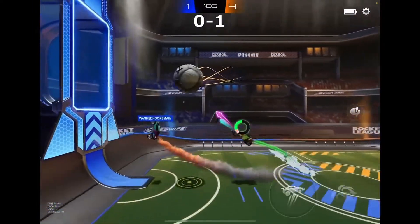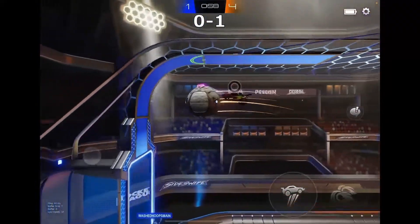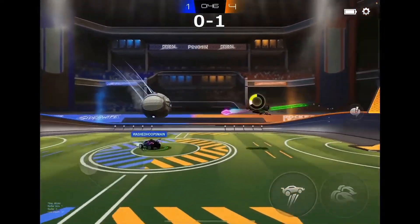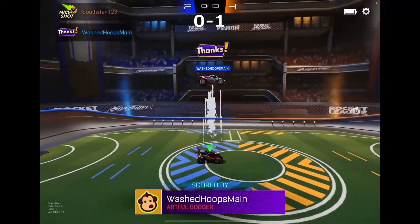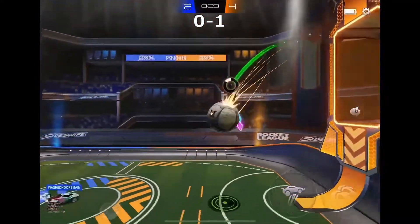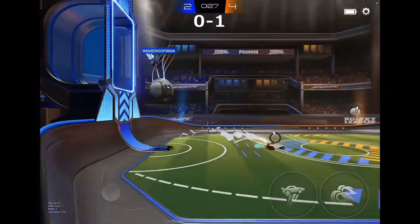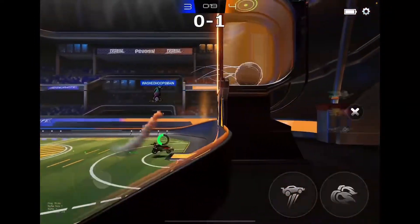Almost halfway through this game - will this be the final game? Can Washed Hoops get some goals back? Souths has a flip, pinches off the two of them. Souths has an open net but pinches it into the bottom bar - couldn't secure it. Both players feeling the heat. Washed Hoops has an open net and secures it - makes it 4-2. There's still plenty of time to come back. Washed Hoops does a neutral hit. Souths has an open net but can't reach the ball. Washed Hoops keeps it safe, has the bait out - Souths tries to bring him out, he does bait him, bounces up and in to make it 4-3.